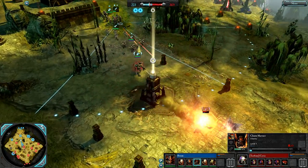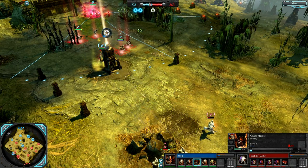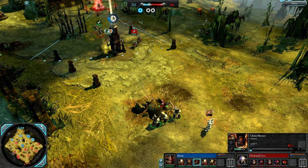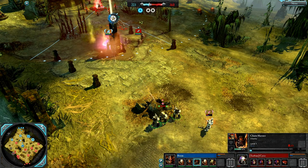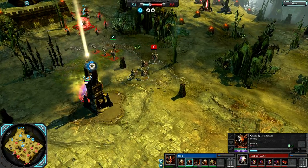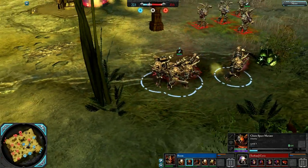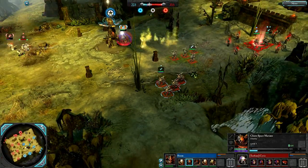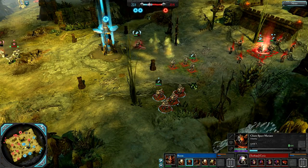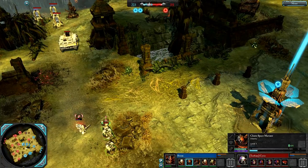Devastators are suppressing the Chaos Space Marines, and you can see their Aspiring Champion popped up and was not suppressed — so he ran a bit further ahead, which can get your units into trouble when that happens because they get split up. So you need to be careful purchasing squad leaders when your squad is suppressed. We're getting some Mark of Khorne Chaos Space Marines — you might see some Bloodlust action here, because he still has the Aspiring Champion Heretics worshipping as well.